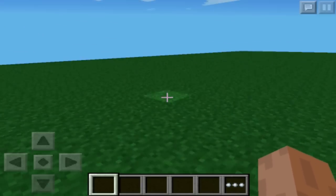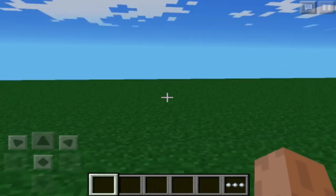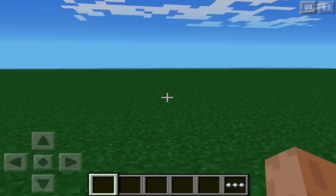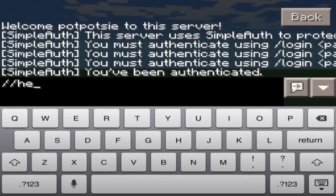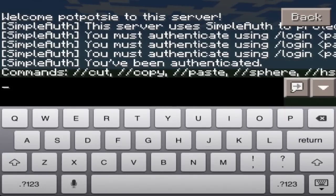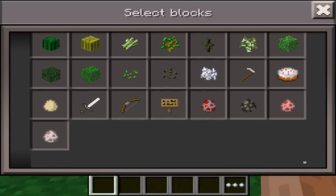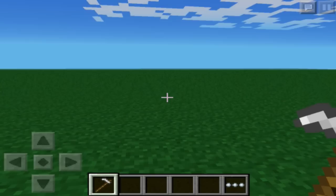I'm on a random server world — it's an external server. The first command to know is //help: two slashes, type that in, and it shows you the commands. You'll notice there's been a problem with the chat, so it gets cut off. If you do //wand, it says you have the wand item because I'm in creative mode. In survival mode, it will give you the wand — the wand is the hoe.